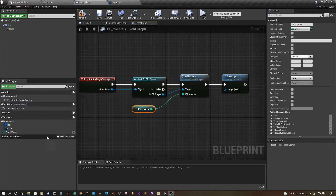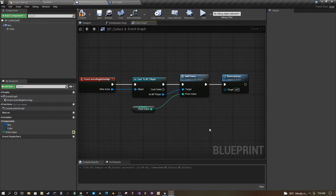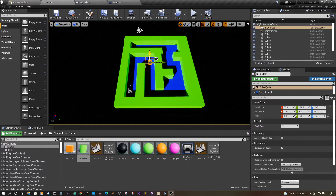Now you have a custom way — if you allow it to be editable and compile so you can see the value — to set points. You can say you want this one to be 10 points. Compile, save again, and now we have a pickup in the map that is worth 10 points.